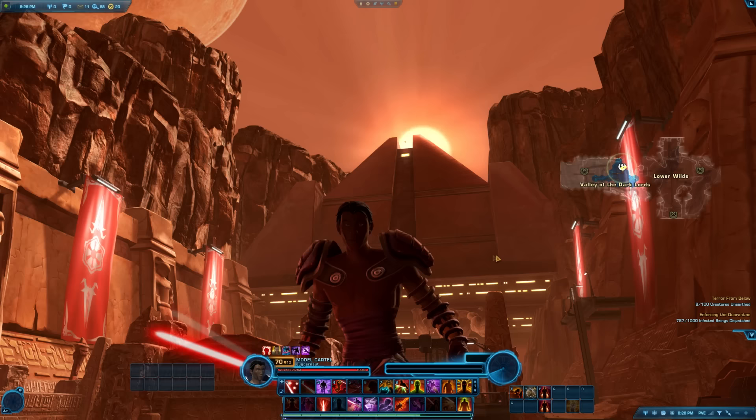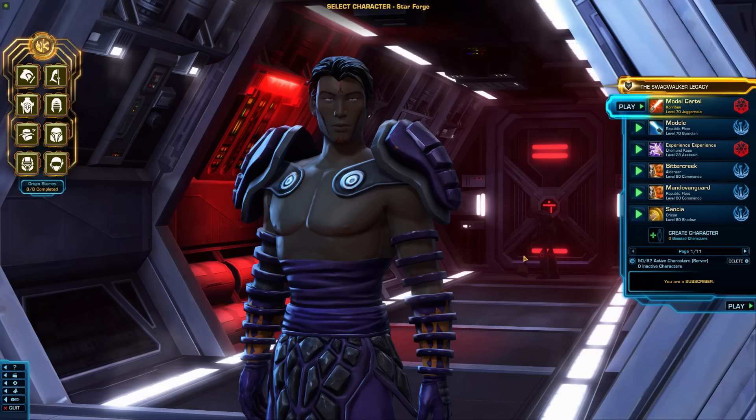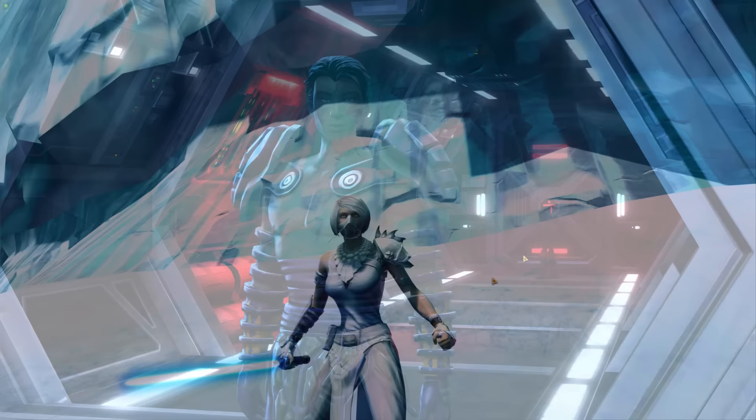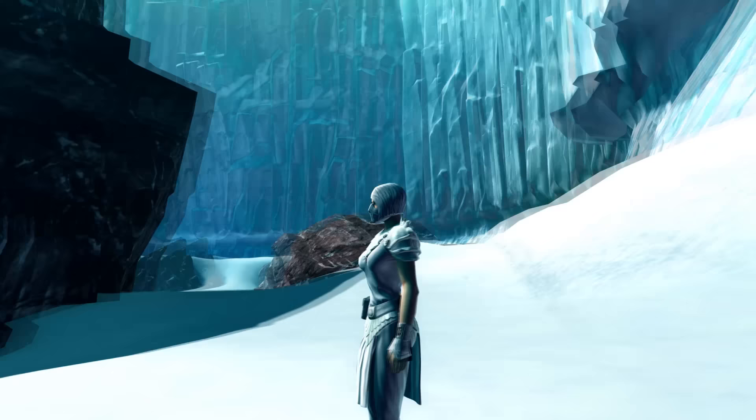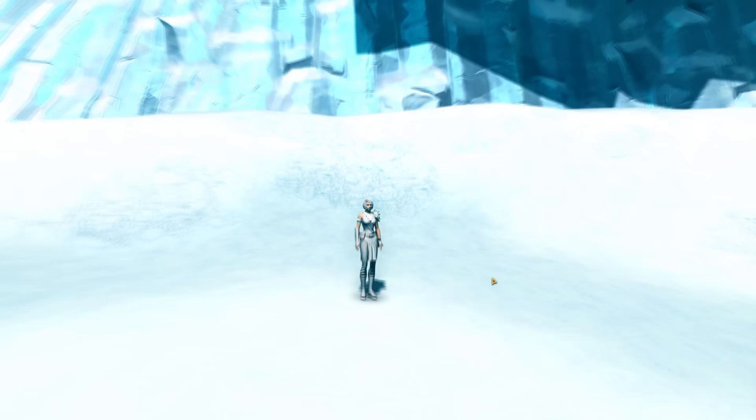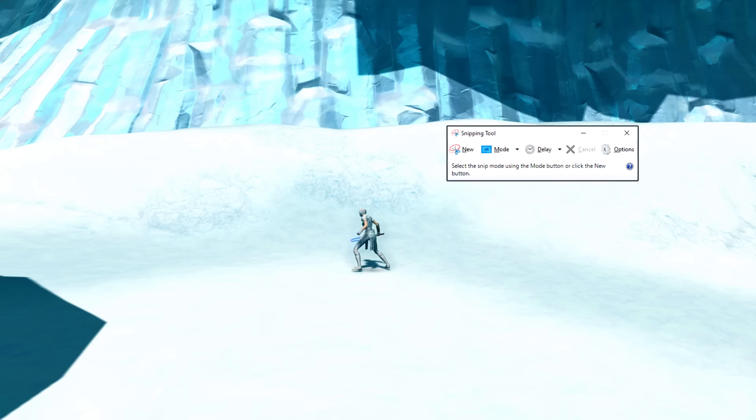Tips 112–114: Fun tip — if you use Ctrl-U on the character select screen, you can get a really cool screenshot of your character. The most reliable way to take a screenshot is Windows key + Print Screen, which saves to your Pictures folder. If you want to capture just a small part of your screen, the Snipping Tool that comes with Windows is great — just search for it in your Windows bar.